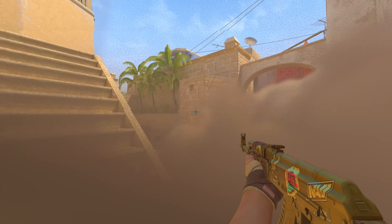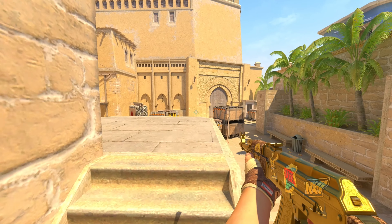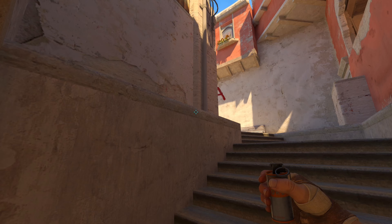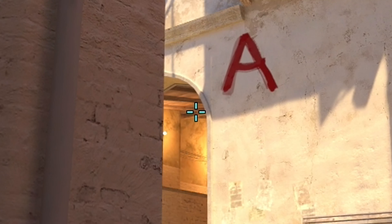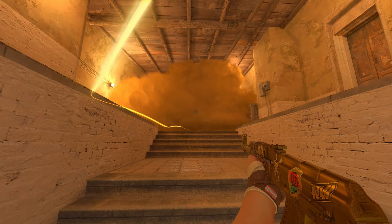Here, for example from stairs, you can aim easily onto jungle. Clean the A-Side. There's another easy lineup from underground too — just aim in the middle of the beam, run a little bit forward, then you're good to go.